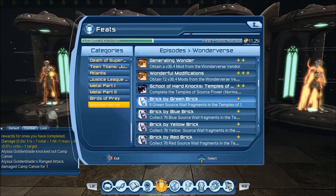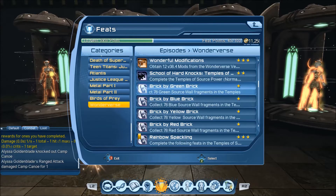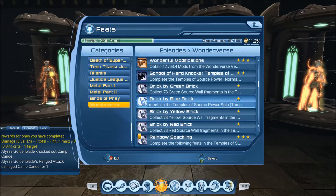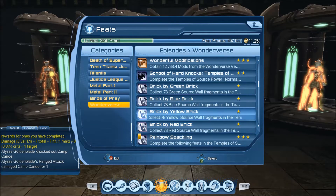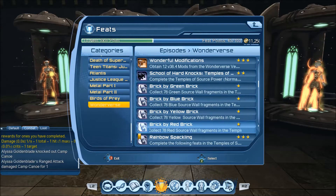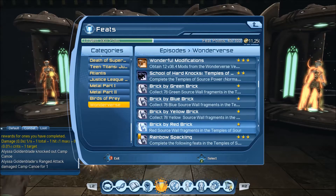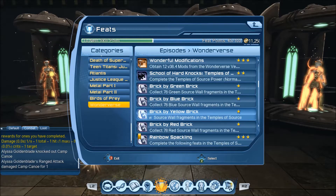Then they've got green source wall fragments to collect, and there are different colors. These are probably from the four versions of the solo, since it mentions the Temple of Aphrodite for the green and Athena for the blue. I think the way I'd approach this is to queue up every day, since that's more convenient than doing the walk-ins because they're in different locations on the map. Then I'd make up whichever one falls behind by using the walk-ins.